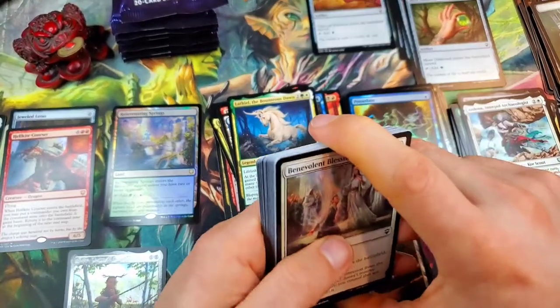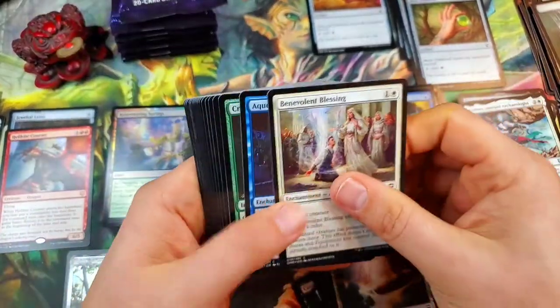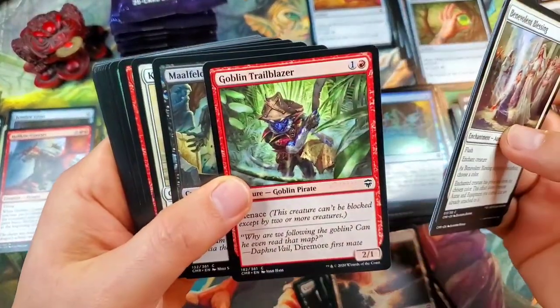Best coast, west coast — but man, it is going to be tough to beat a foil Rejuvenating Springs, a Jeweled Lotus, and all the other goodness that came out of that right-hand side. Oh, there's the Trailblazer — I like that they reprinted him. Oh, there's a Sky Diamond.